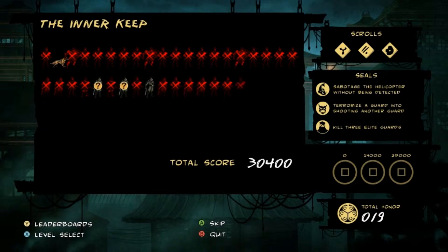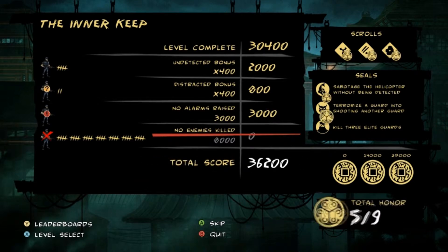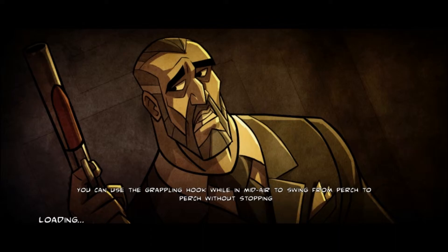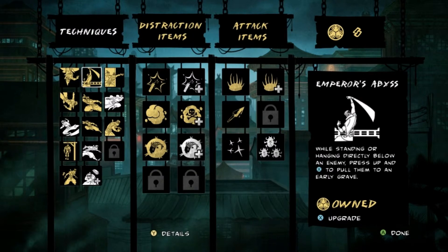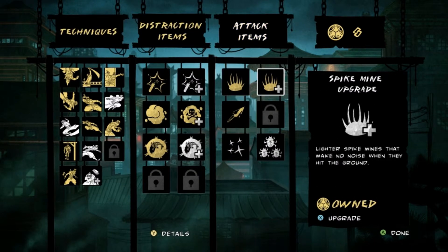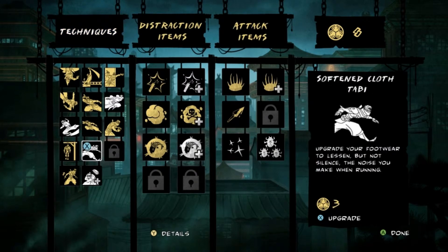Level completed — that's it! The inner keep is down and out and we should have nine out of nine seals with 36,000 total score. That is pretty darn good ladies and gentlemen. And now we can get some new techniques for attack items and distraction items. The only ones I am really going to deal with and show you some voice dialogue from Aura is the cloth ninja tabby over here. So let's get that.